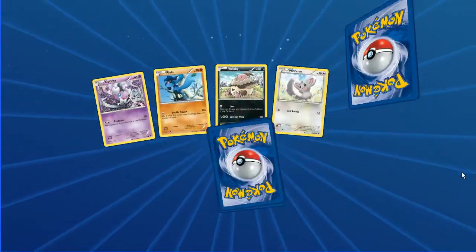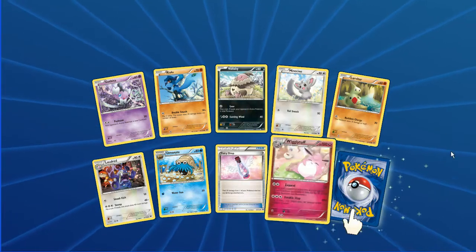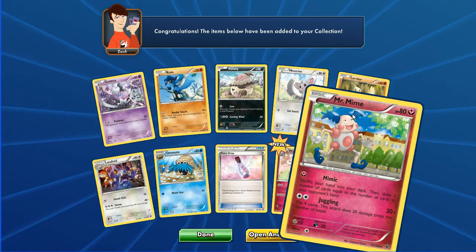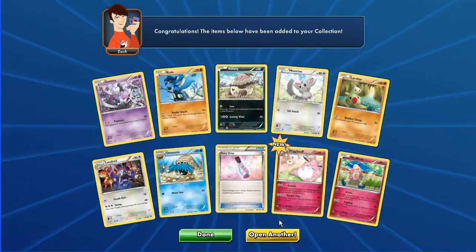Next pack: Gothita, Riolu, Vullaby, Mincino, Larvitar, Loudred, Omanyte, Fairy Drop, Wigglytuff reverse, and Mr. Mime again — regular rare. Really cool art, in a playground or city setting there.